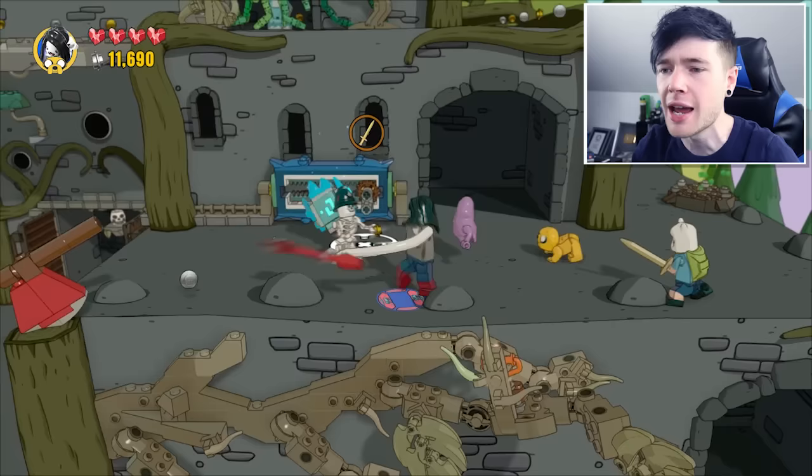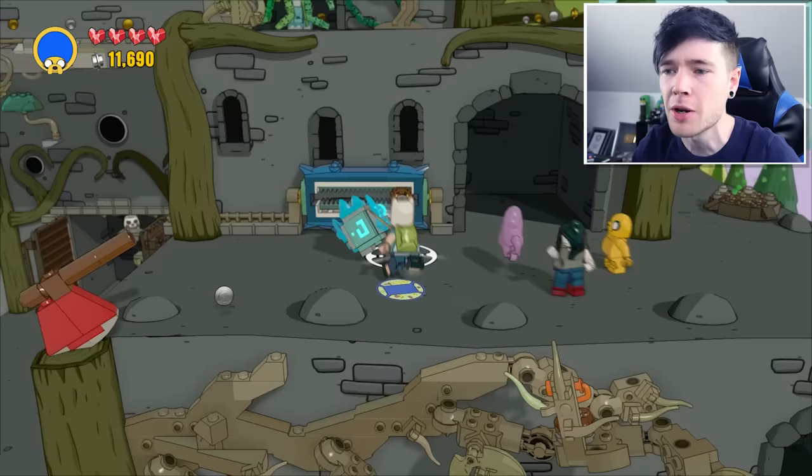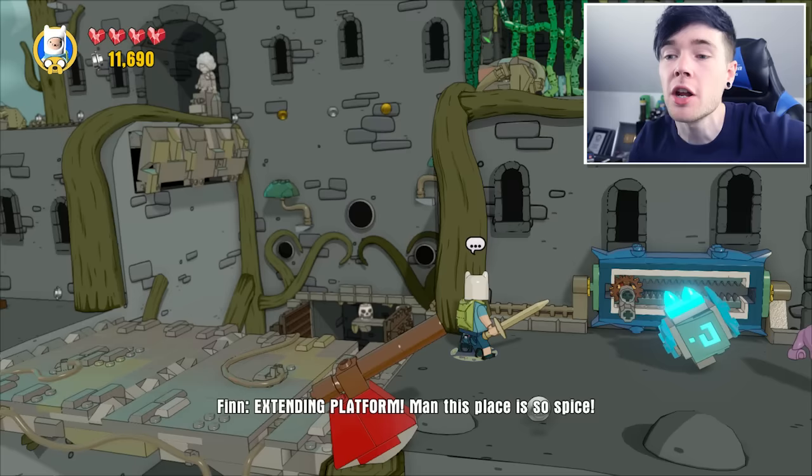Just hit them. Kill them. There we go. Jake, calm down, it's okay. We need to change into Finn real quick because he's the only one with this special sword. We also need to change his sword. Here we go — run that along. And we unlock... we're going to move the platforms! This is cool.